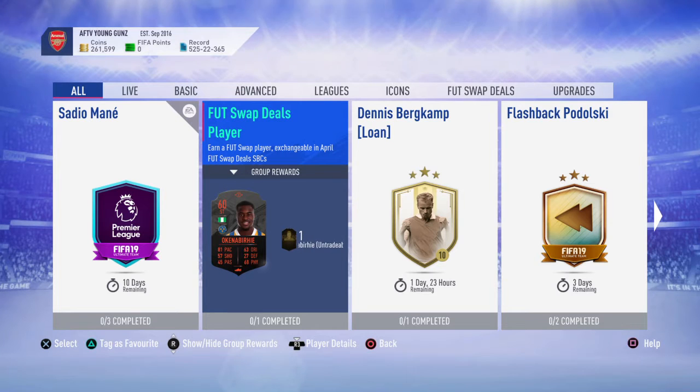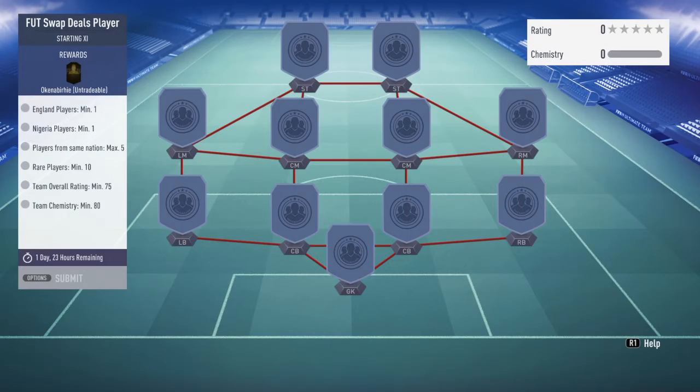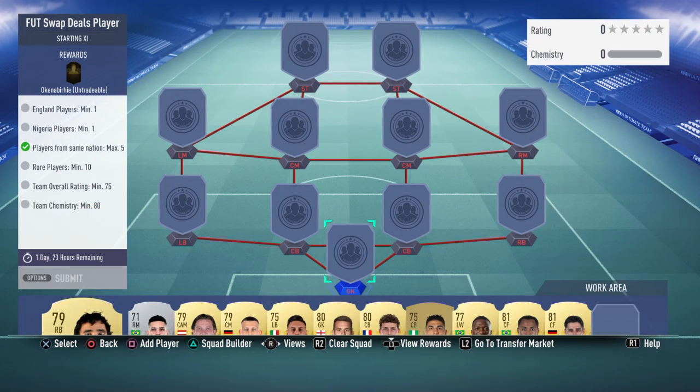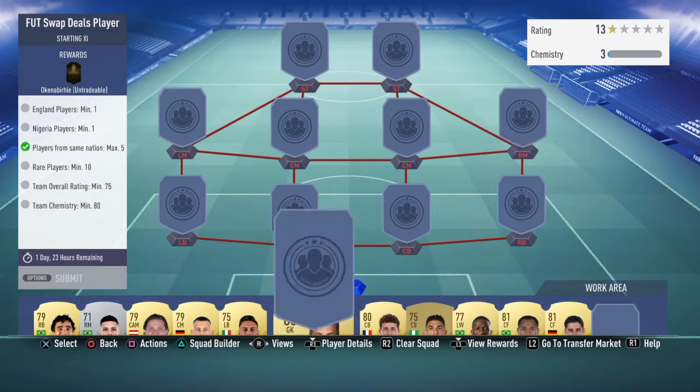Hello guys, GamerJJ here. I'm doing a foot swap deal player SBC. You need one England player minimum, one Nigerian player minimum, same nation max 5, 10 rares, team overall rating 75, and team chemistry 80. In goal, going for Tom Heaton.